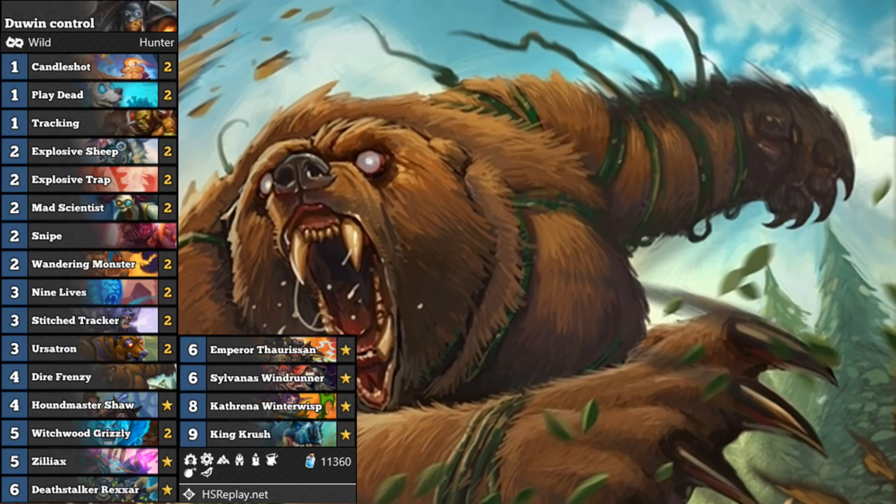The kinds of discounts you're looking to get are on Katrina — make her cost 7 — and Dire Frenzy — make it cost 3. You can play both of those on the same turn, which is pretty nuts. Katrina can bring out the likes of King Crush, which when you cast Dire Frenzy on is just mental.